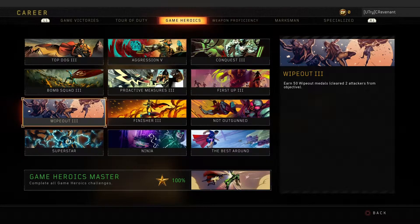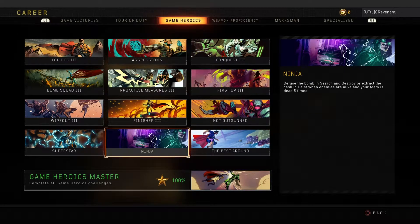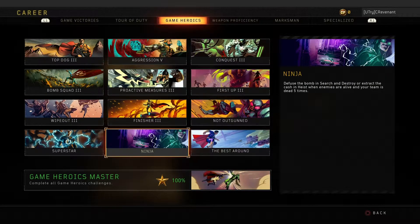I'd recommend playing Control for wipeout medals — during defending rounds, save your specialist weapon and spam it as soon as you see the bar going up fast. For Ninja, which you might remember from Black Ops 3 — it's a little bit easier in this game because you can do it in Heist. Same concept: defuse the bomb or extract the cash when your whole team is alive. With a full team you can have them kill themselves and extract the cash as the last one alive.